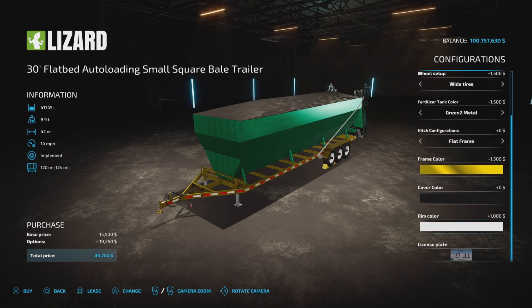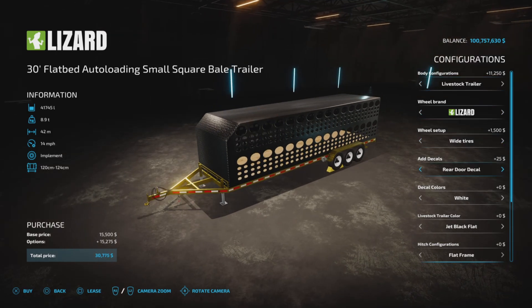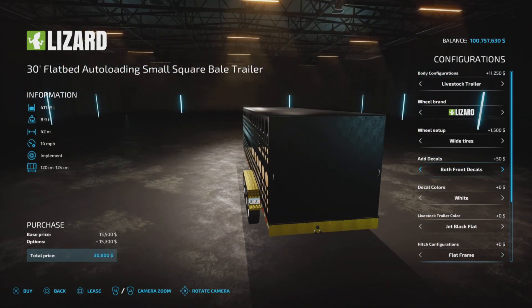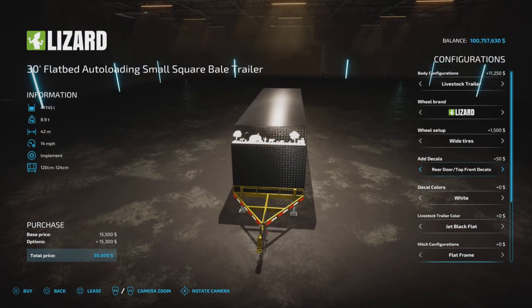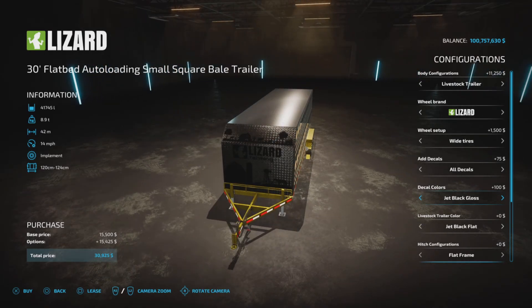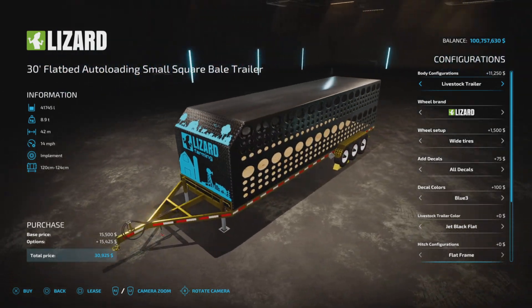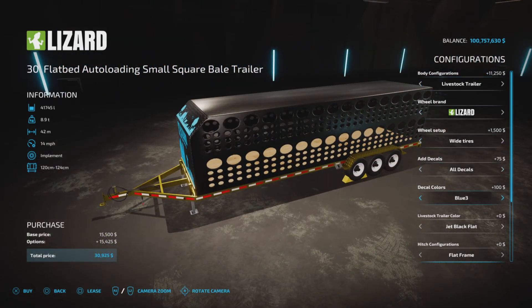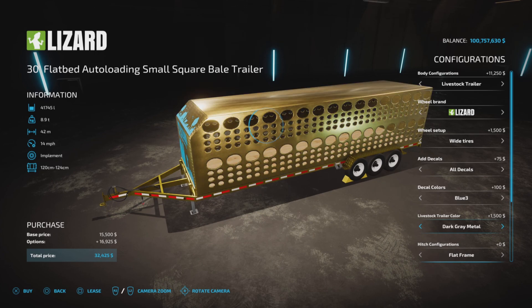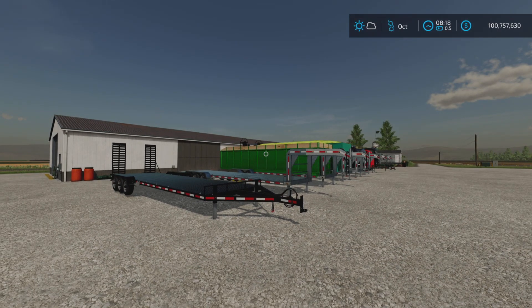The livestock trailer has decal options — front decals, rear decals, both, and top — with decal colors including black gloss, black aluminum, and galvanized. You can also change the trailer color itself, giving lots of color combinations for the animal trailer.